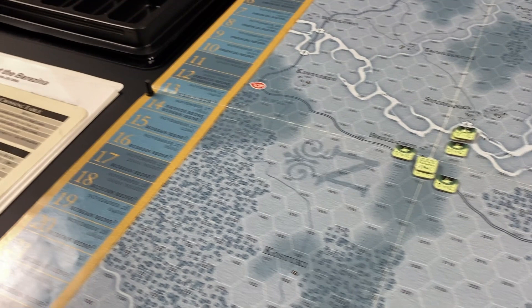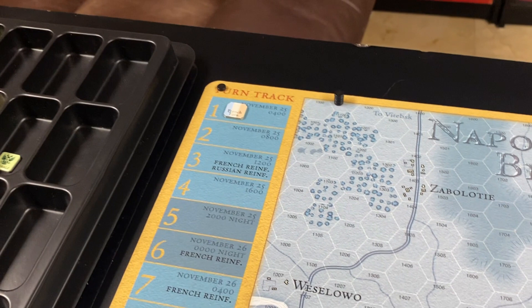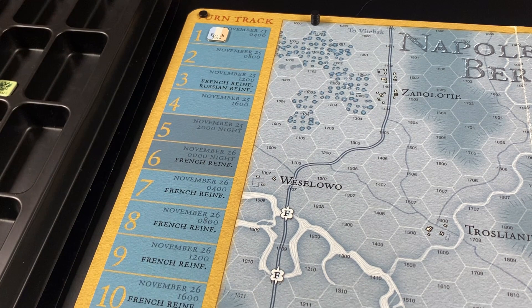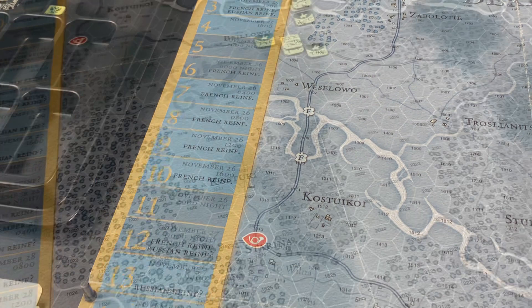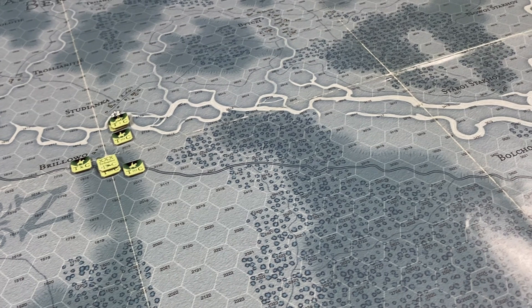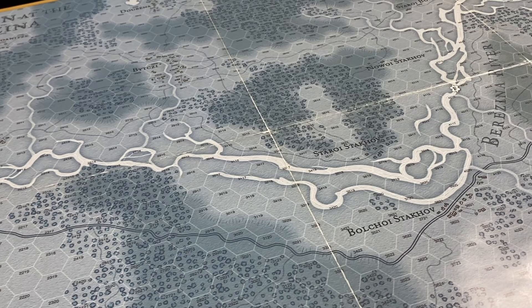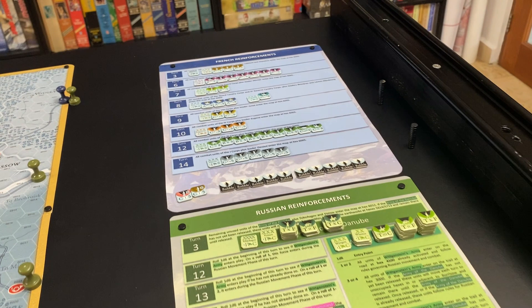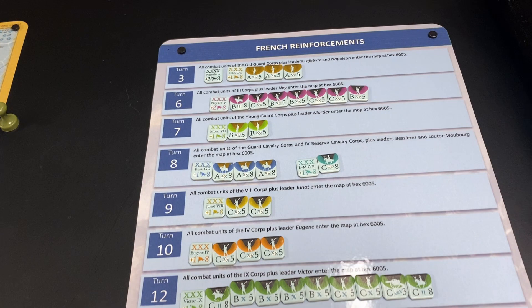The bulk of the units for both sides do not start on the map at the beginning of the game - they appear as reinforcements, which is what one of the player aids I made is about. This is the turn record track; the game has 25 turns. The light blue turns are day turns, dark blue are night turns, and it indicates when each side receives reinforcements. The game starts on November 25th, so winter is setting in.